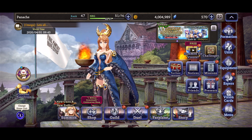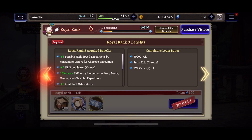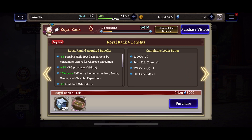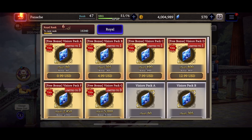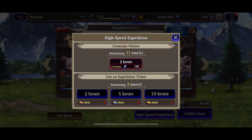When you buy gems they give you a royalty rank system. Everybody starts at royalty rank one, which gives you things like 1.5 speed functions unlocked and plus one high speed expedition slot. The higher ranks, like rank six, add more high speed expeditions by consuming resources. It might sound like a lot but it basically just means you pay more for expeditions that don't give that much in the first place. So it's not much of a difference — it's definitely not pay-to-win.